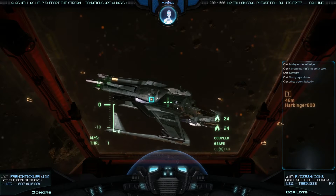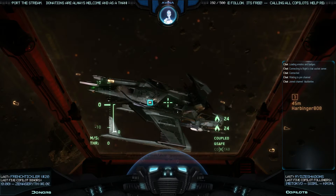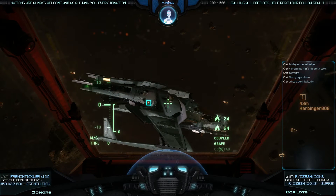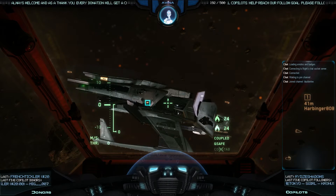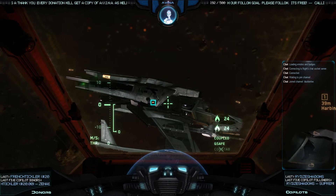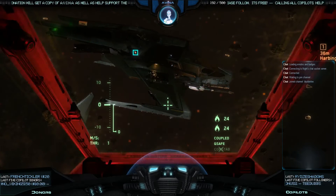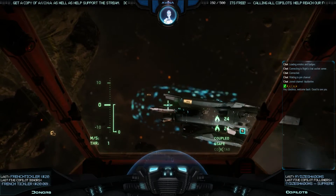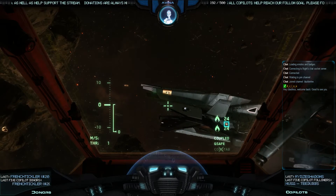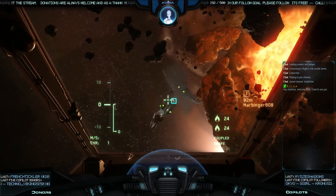Okay, here we go — one shot. I do believe I blew off a component with one single shot. Now, it's been purported that there are no damage states for the Mustang Delta, but I'd like to show that there actually are. I can hit a wing and probably blow it off right away, and I can take off a thruster — and the other thruster too. He can in fact take damage.